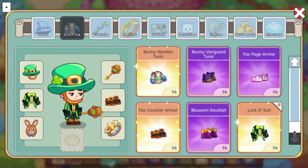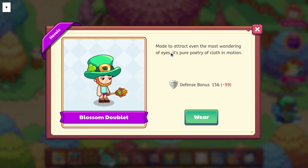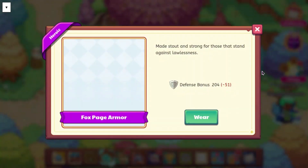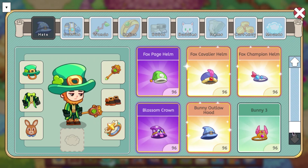We do have some gear as well. Starting off with the Blossom Doublet, which we know what this looks like. This does a defense bonus of 256 — made to attract even the most wandering of eyes, it's pure poetry of cloth in motion. This stuff doesn't appear in-game and just makes you naked for some reason. Next up we have the Fox Cavalier Armor, which is probably 243 defense. Then Bunny Warden is going to be 243 and Bunny Vanguard is going to be 204.